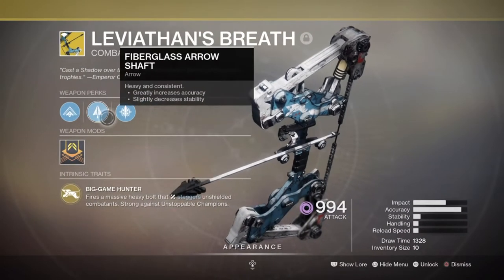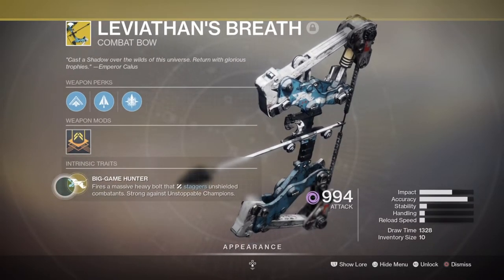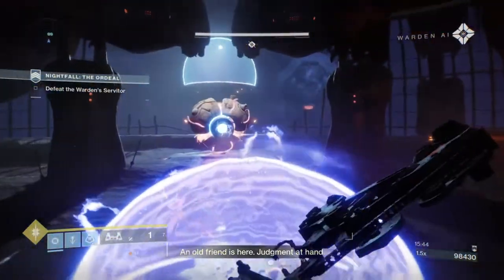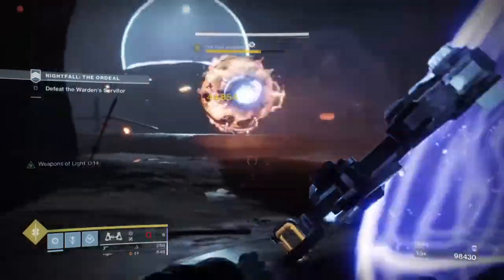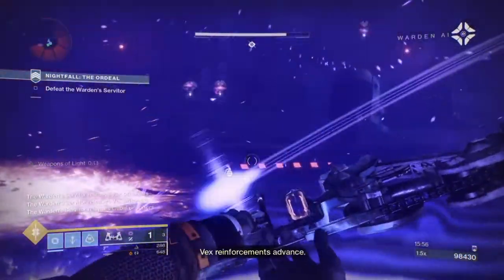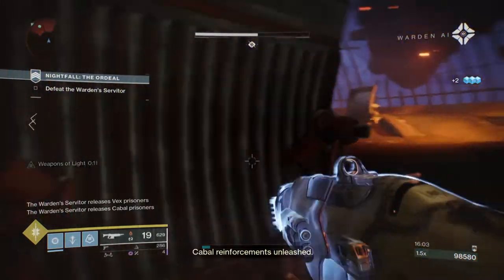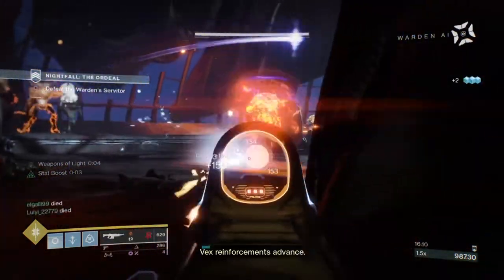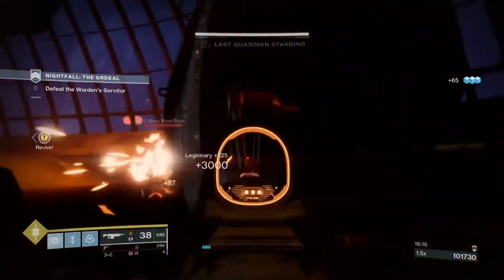Our heavy will be the Leviathan's Breath with built-in staggered rounds against Unstoppable champions and the sheer damage it can single-handedly do against a target. This is a weapon a lot of people sleep on because DPS-wise it can be easily replaced with something like Izanagi's Burden or a weapon with Firing Line — basically anything with much faster DPS. But compared to those, the Leviathan's Breath is great at doing one thing others lack: staggering your target every time, which effectively increases DPS by locking the enemy — aka a boss — in one position so teammates can make full use of their moment. You can still use Izanagi's, but do look into your teammates' gear first to see if you can be flexible elsewhere.